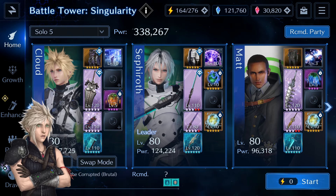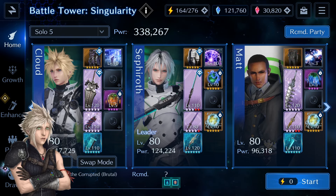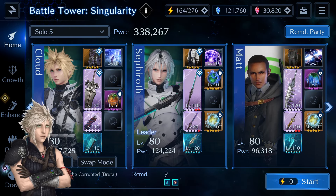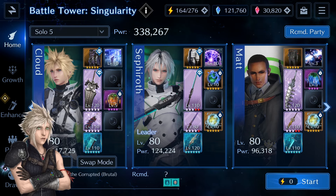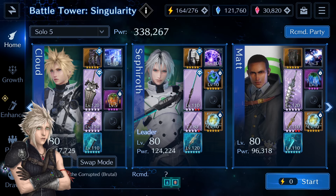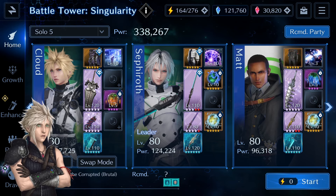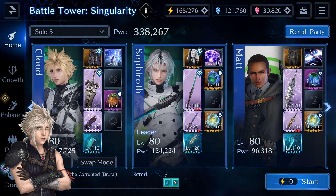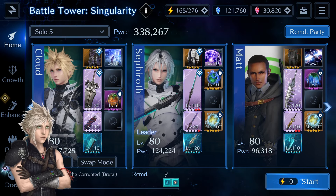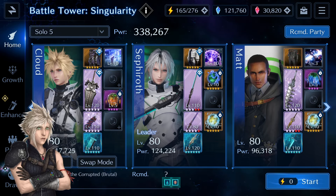We also have multiple water-debuffing characters like Zac with Black Whiskers, Nanaki, Barret, Seth, Aerith, and Matt. Barret and Nanaki are also very good healers. What is crucial for this battle is to have something to debuff the giant's physical attack and physical defense, as well as buff your own physical defense. Ideally you also want to squeeze in water resistance debuffs to increase your DPS. I recommend having at least 11,000 HP and around 200 pDef if possible.